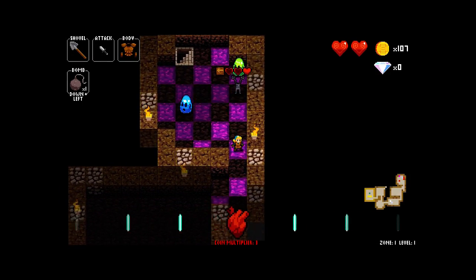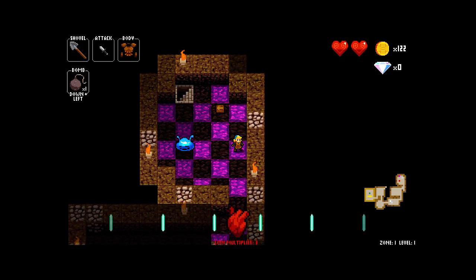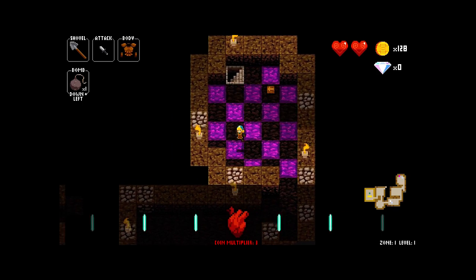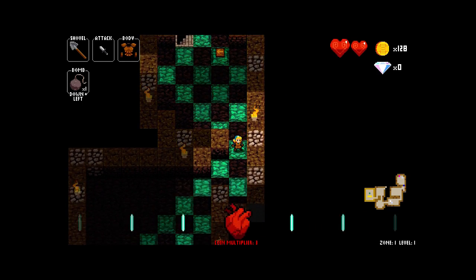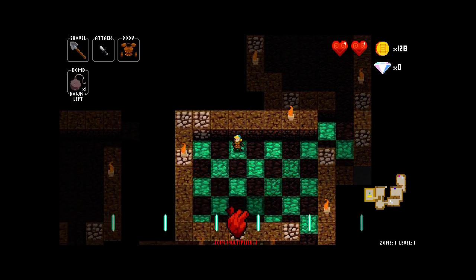Black skeleton, goodbye — he just goes careening off into space. I find it very funny that when you hit the skeletons so that they're within one heart of death, they just kind of start moving in a direction and never stop moving in that direction for the rest of their lives. What a beautiful existence.